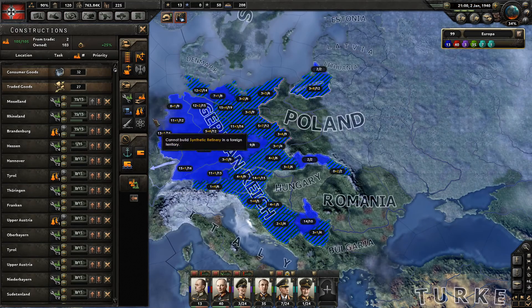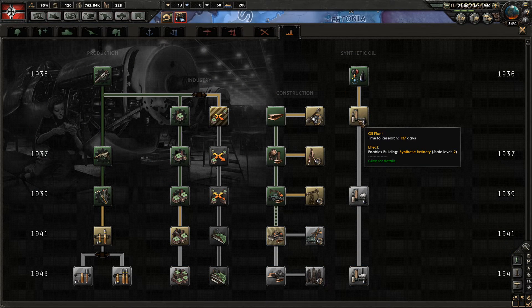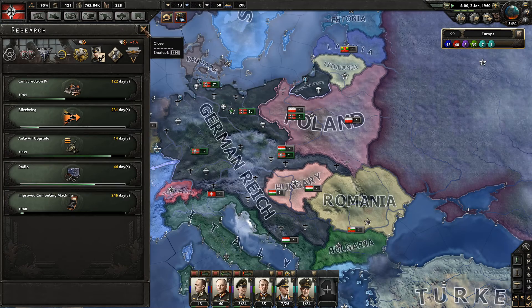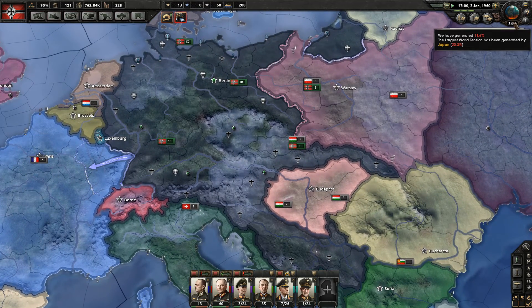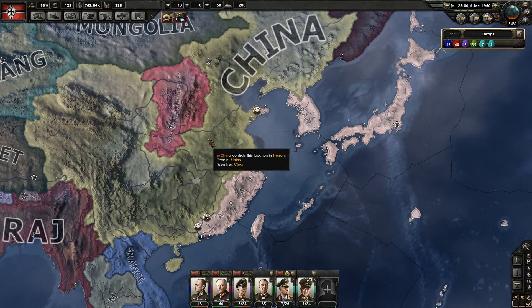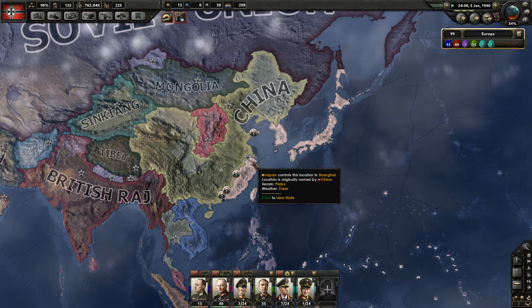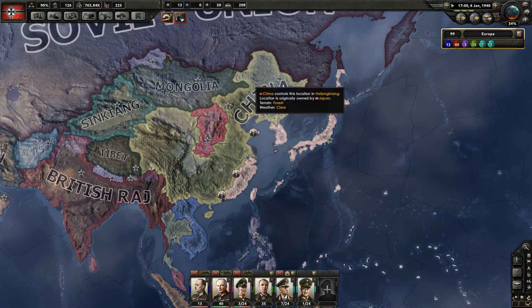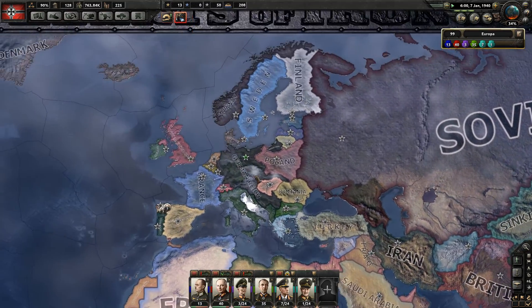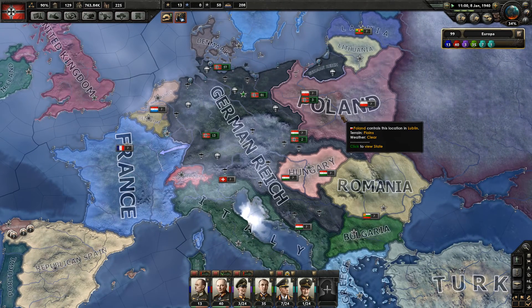At some point we might have to research another level of synthetic refineries. If you remember, you don't get more output from them but you can just build more — the tooltip could be a bit clearer there. I do like that world tension stays low. Normally Japan is the real troublemaker here, but it seems that in this game China is doing a really good job of pushing Japan back. That's working well — they can't really do anything to annoy the rest of the world, which helps us by keeping a low profile.